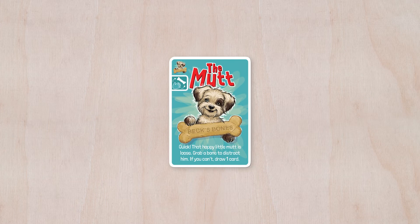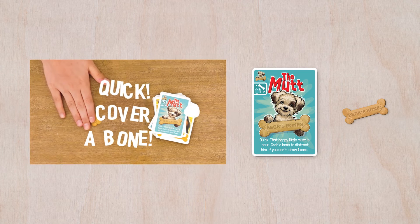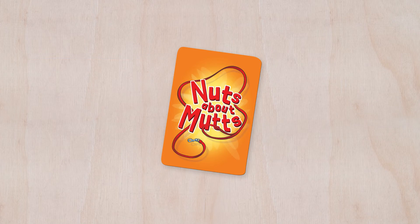Finally, this is the good boy. If a mutt card is played, everyone at the table needs to quickly cover up a dog bone, and the player that doesn't has to draw a card.